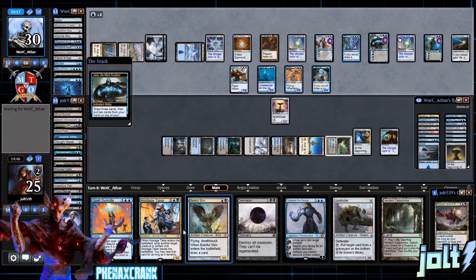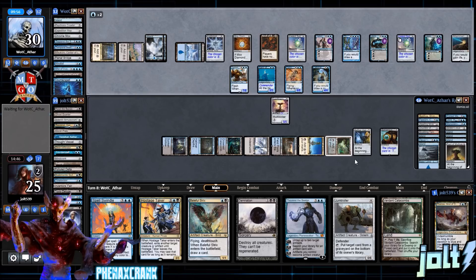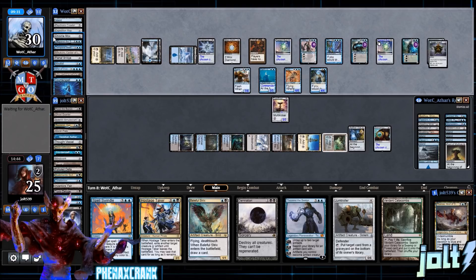They have Clever Impersonator as a backup Laboratory Maniac, but it's fun to go for it — we still have Damnation if we want to clear the board and draw out a counterspell. We saw up to 16-18 of their cards and they're up to 32 cards in library with Consecrated Sphinx. If I'm a betting man, they have another counterspell in there. But with the Anvil giving two cards, draw step giving two, and Kami giving two, that's six cards per turn — we can make this work.